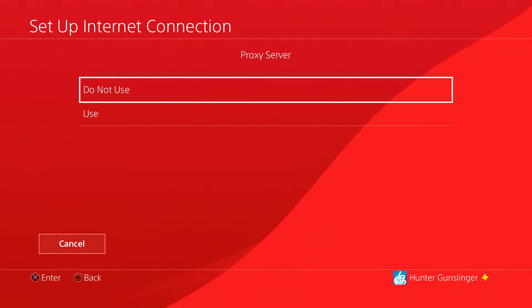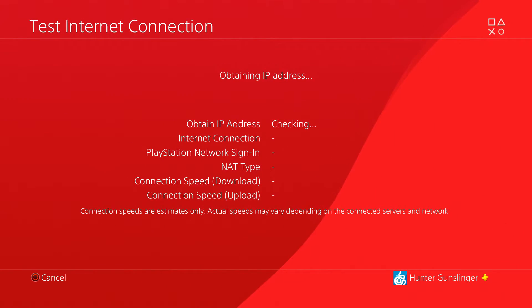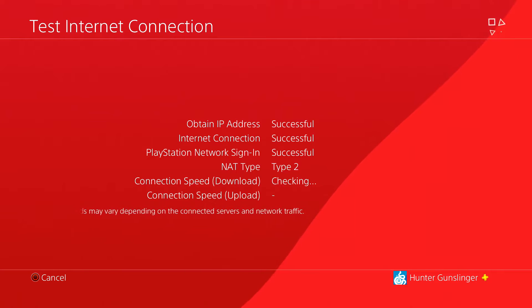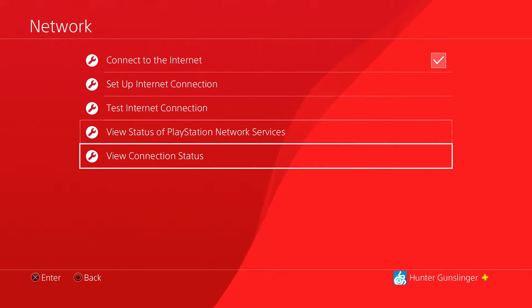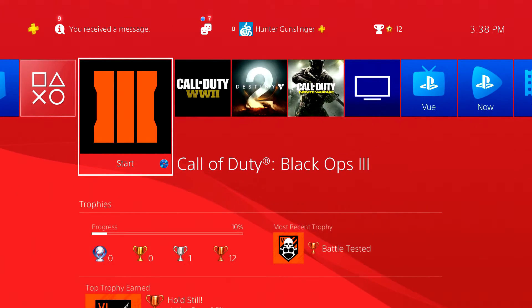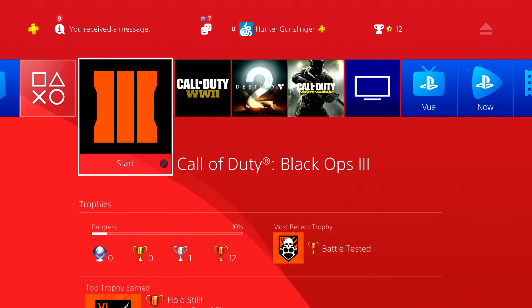Once you do that, click Done and then click Next. For the proxy server, select Do Not Use. It will show Internet Settings Update. Then click Test Internet Connection. It will check your IP address, internet connection, internet speed, and download speed. It takes a while. Once you go back, everything should look good. You can view your connection status to make sure, but we're going to go ahead and open the game.